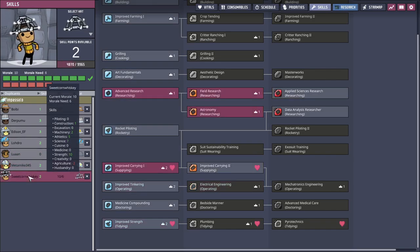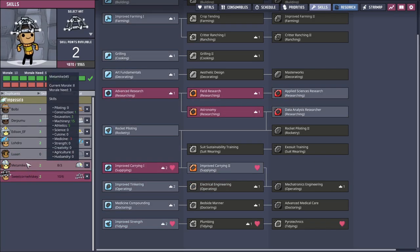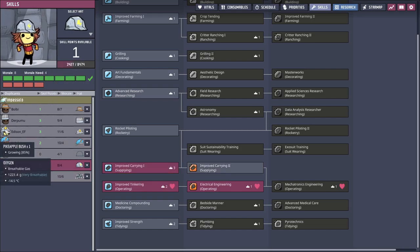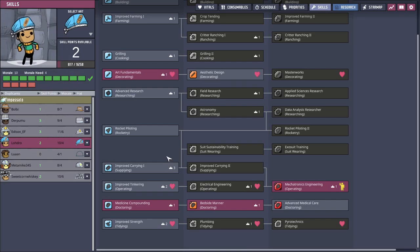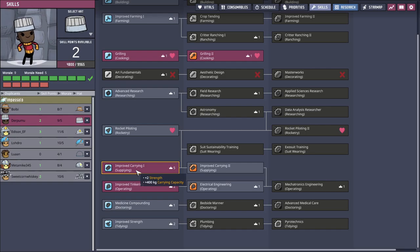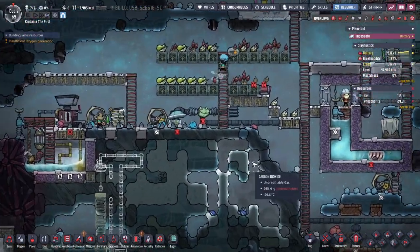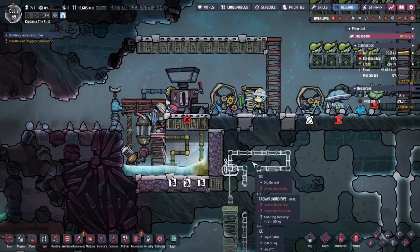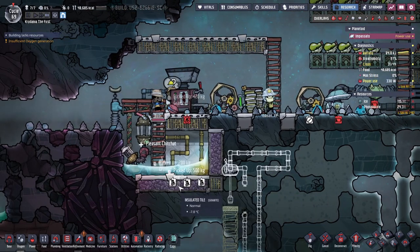I feel like almost everybody should have that. Bulby gets it for free because of the heart. Sweetcorn Whiskey already has it. Metamike could use it. Lodro could use it. Derpamu could use it. Plus 400 kilograms triples — more than triples from default — their ability to carry stuff. So having a lot of dupes with that is pretty handy, because then they carry 680 instead of just 200.